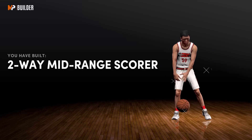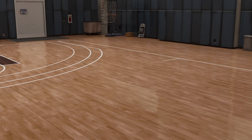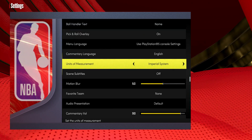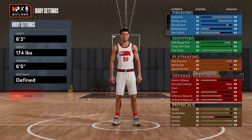For the attributes and takeovers, just go with random stuff — this does not matter whatsoever, but you do have to do this to glitch the build. Once you're on the screen with the build name, scroll over to where it says Edit Build, press it, back out to the main menu, change the unit of measurement, and then edit the build you just made.